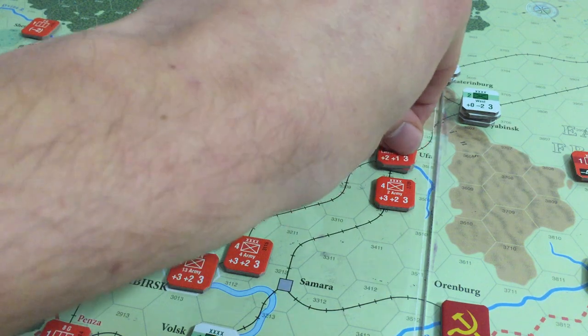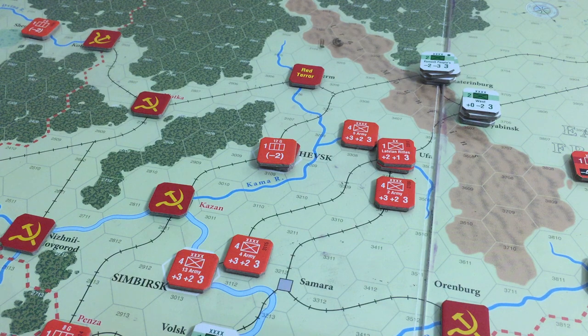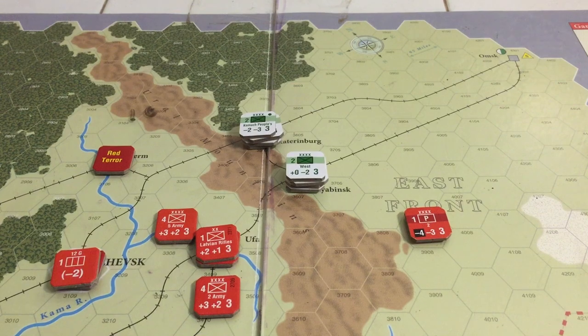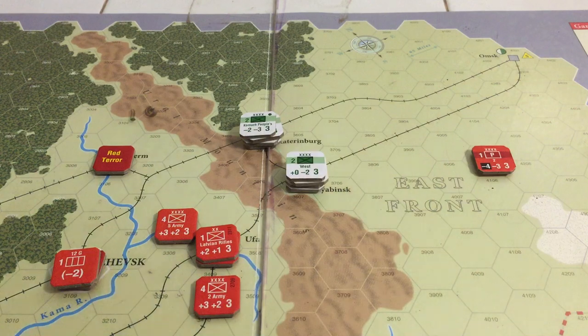I'll go ahead and bring the Latvian Rifles up because it makes it just slightly tougher for them to crack that nut — it'll have five manpower points instead of four. East Army is making their progress, doing what they've got to do. I also forgot to do the partisan. He is increasingly important to our plans. We'll go three hexes and slowly make our way to Ulm's — we'll have to eventually figure out what the Siberians are going to have to do about that.